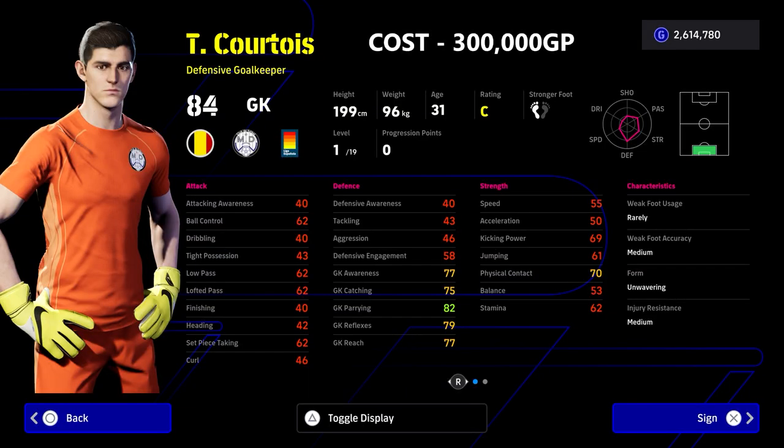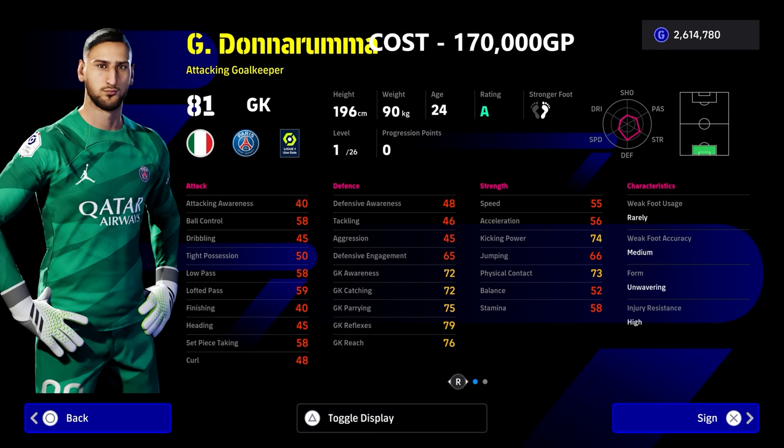Now Courtois — a lot of people will say where's Oblak, why isn't Courtois the best pound-for-pound goalkeeper in the game? But his budget at 300,000 GP puts him on the same field as some top players. You could get two top-class center backs, or a striker and a center back, or Martinez and Lissandro Martinez for the same price as Courtois — so that's a key point to make when training him up.